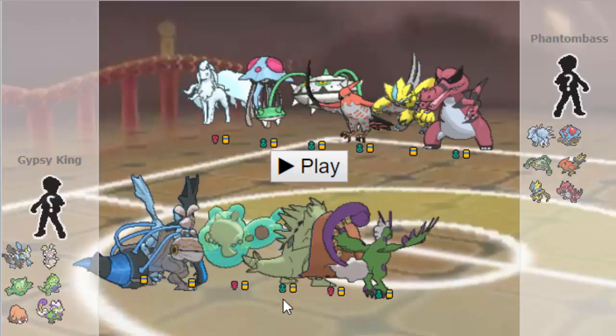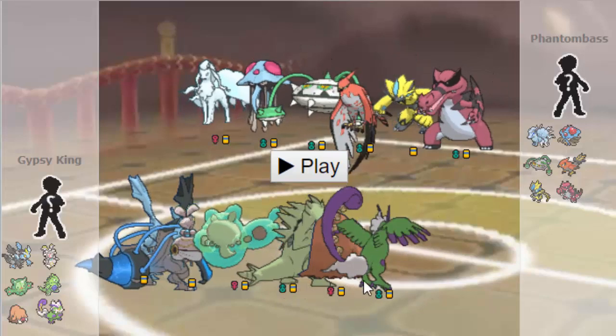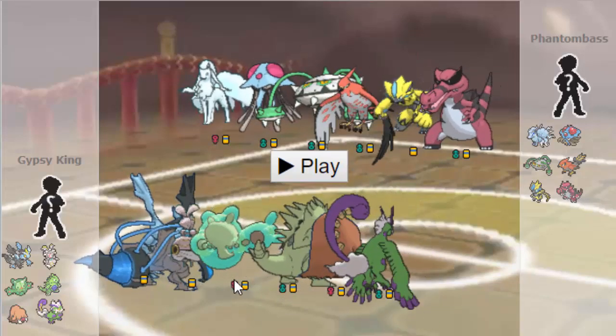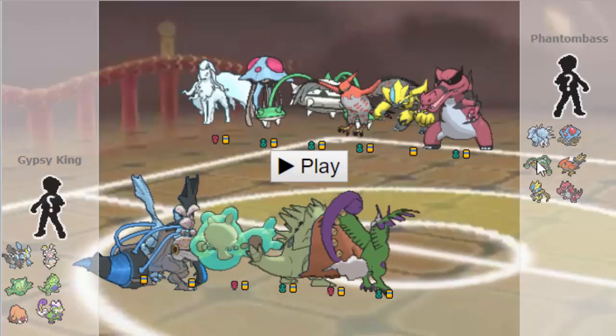And I also have Fire Punch on my Offensive Mega Tar here, so I can lure Ferrothorn with that, as well as Heat Wave on my Tornadus. Then we have Defensive Reuni — Adamant T-Tar with Rocks, really, really solid versus his team. Like he struggles to switch into this Tar.